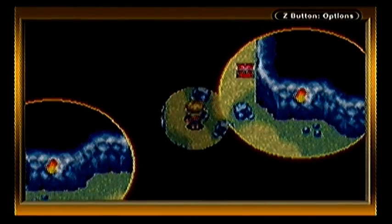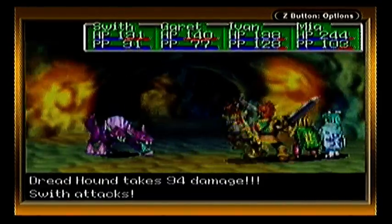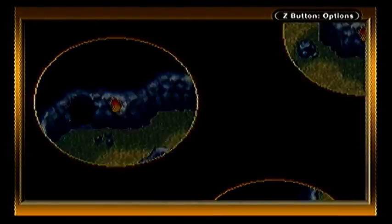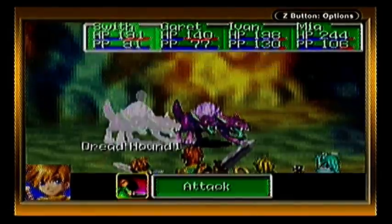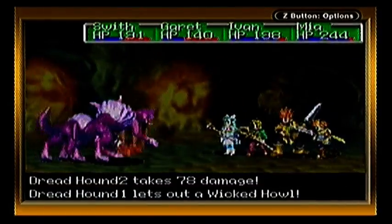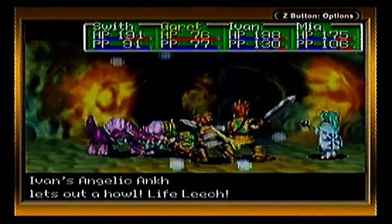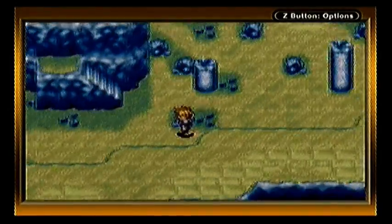Oh, a chest! Oh, rocks. Looks like it's supposed to come from the top left — I must have missed it, I'll get it on the way out. Sometimes Life Leech can fail even when it hits them. Oh, got Prophet's Hat! What the hell's that?